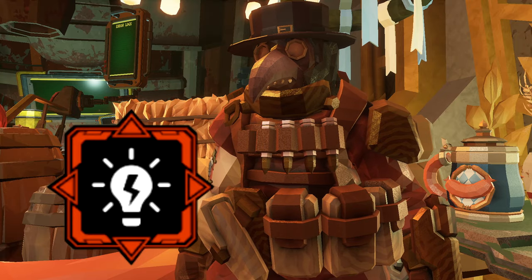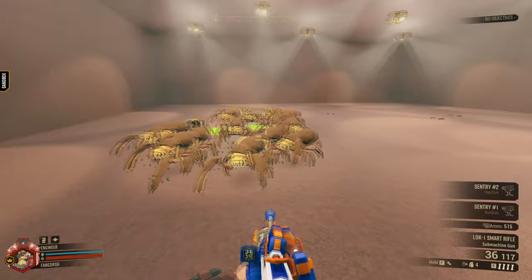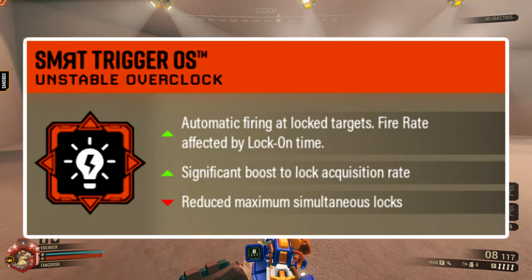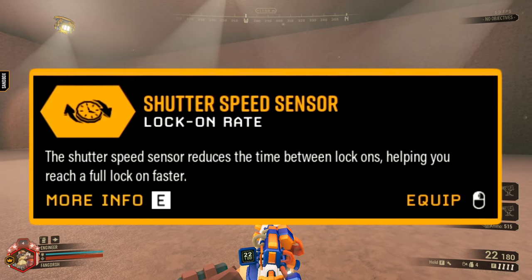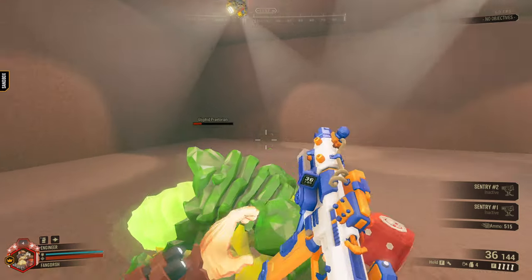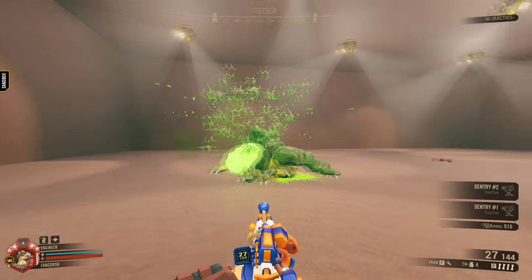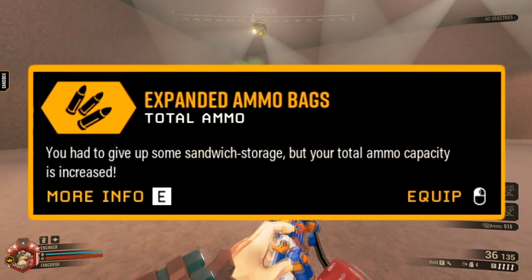Smart Trigger is now one of my new favorite overclocks for the Lock 1. What Smart Trigger does is allow the Lock 1 to automatically fire at any bug that has a lock-on, and it locks on at a higher rate. The fire rate is also affected by the lock-on time, but it's going to be a lot harder to apply more lock-ons to a single bug, and you're going to be running through your ammo a lot more if you aren't paying attention. So I would advise taking more ammo when running this overclock.